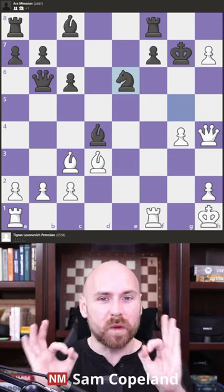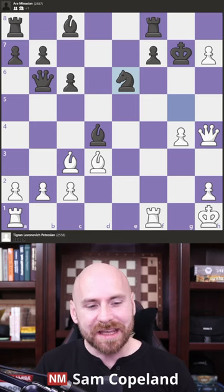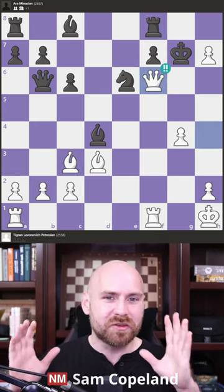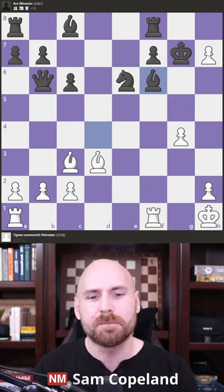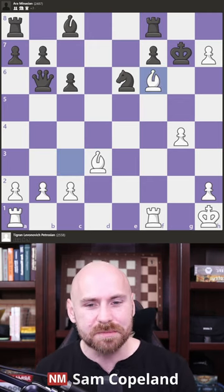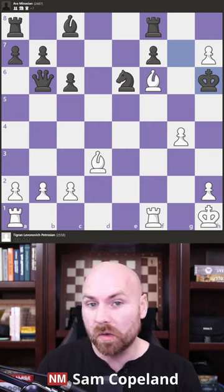How did Grandmaster Tigran Petrosian win here with White with one of the finest chess finales this century? He played the brilliant queen to f6 check. This queen sacrifice forces the backwards retreating recapture, bishop takes f6, and then there is bishop takes f6 check, pushing the king to h6, the only legal move.